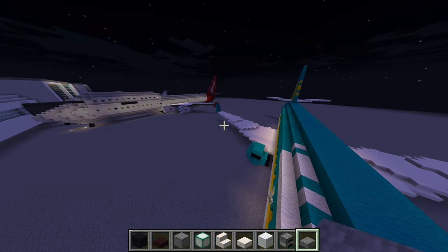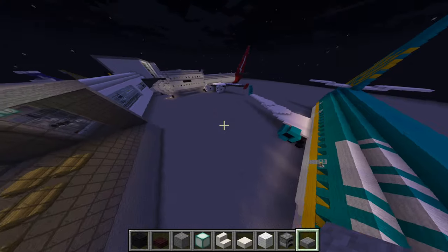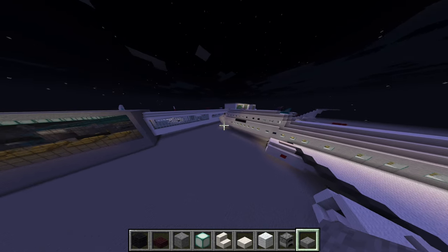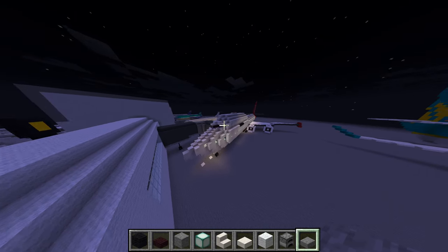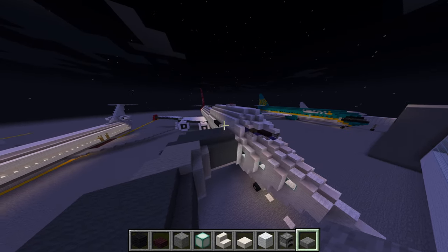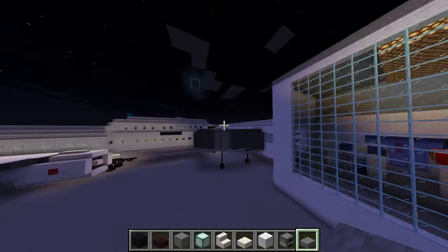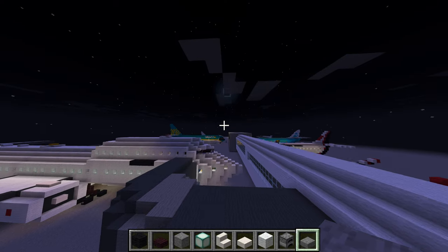So over here we have this Venom Airlines, like an A350. And we have Qantas Airlines — not 77, some 747-400 that I actually made. This is an A350-1000.